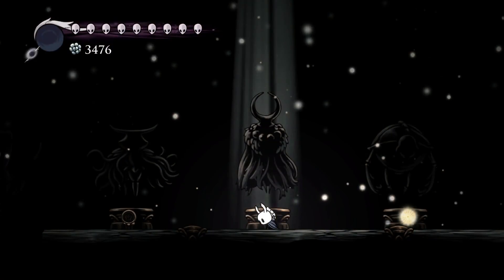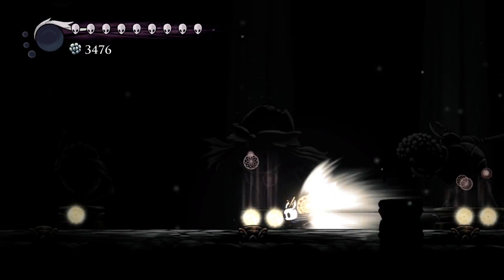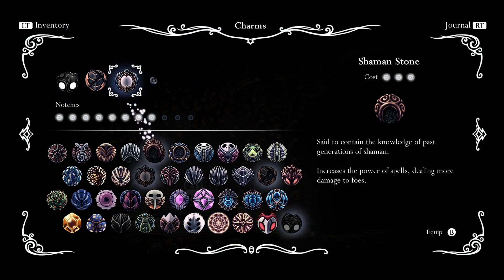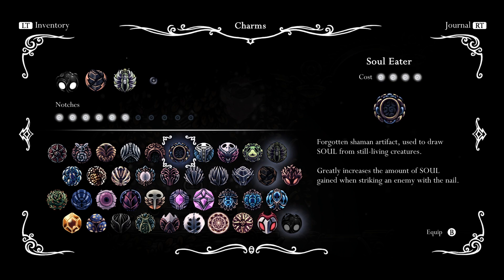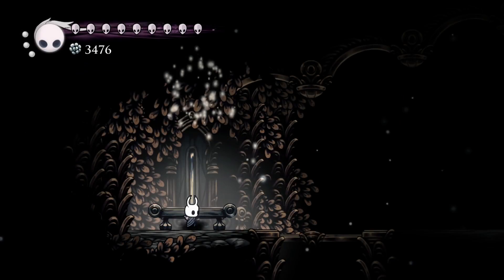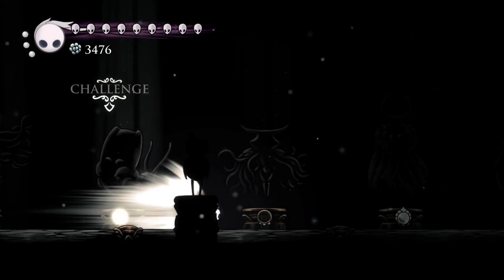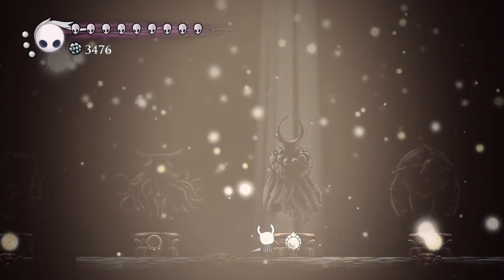Okay, let me try Grubberfly's Elegy — a build with the nail instead. Let's see how this works: Nail Strength and then Quick Slash — let's see how this works in Ascended. Oh, I guess I'm doing it in Radiant.